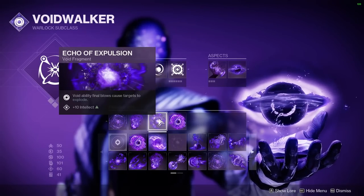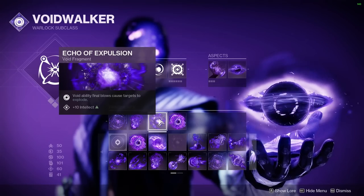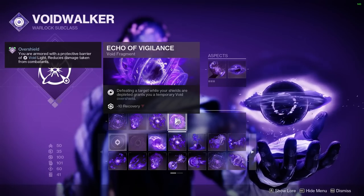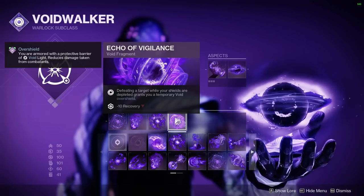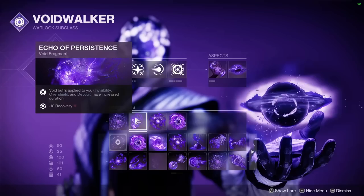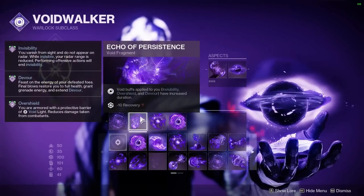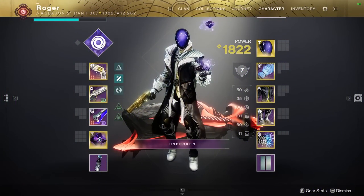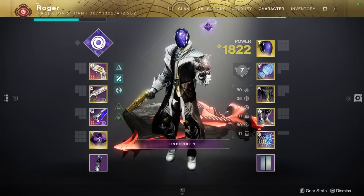If enemies are grouped together, Echo of Expulsion is going to blow them up pretty easily, and we love to see it. Finally, we have Echo of Vigilance — defeating a target when your shields are depleted gives you a Void Overshield. Keep in mind this is going to be a minus 20 Recovery with these two Echoes, so make sure you can keep yourself at 100 Recov. If you have any questions, feel free to leave them in the comment section or join the Blinkville Discord server — link is in the top right and the description.